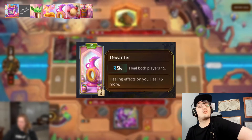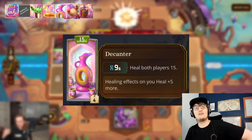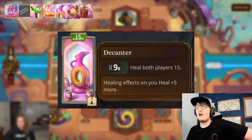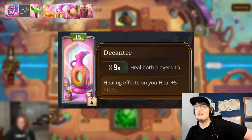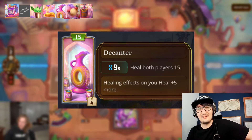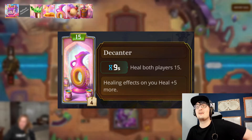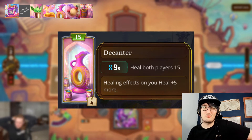Decanter — every nine seconds, heal both players for fifteen. Again, that healing-both-players aspect is going to be gone. But with the healing effect on you, heal for five more. So this might exist in a similar fashion and we might be getting more healing. At this point with these three healing items, we are healing for a considerable amount at least, and again it deals ten joy. Fifteen health for nine seconds is quite good considering we just did eight for eight. Even though it heals both players, it's definitely worth it — seeing as we're going to be using joy anyway, it doesn't matter if they're at full health.